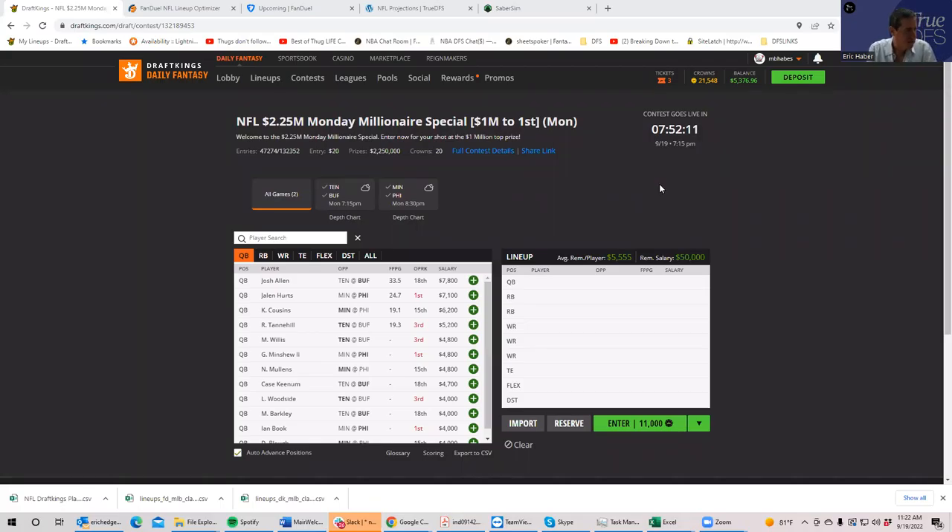Hey everybody, this is Sheets, and I'm going to be breaking down these various NFL slates scheduled for this evening. You have two Monday night games — Tennessee-Buffalo and Minnesota-Philadelphia — staggered one hour apart. They have three separate slates: a showdown slate for each one and a two-game slate. In this video I'm going to tackle the two-game slate, and then I'll do separate videos on each of the showdowns.